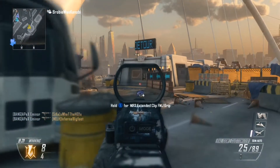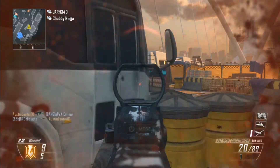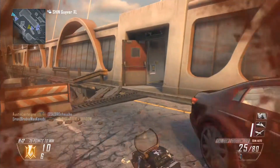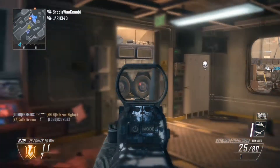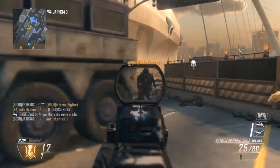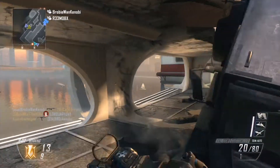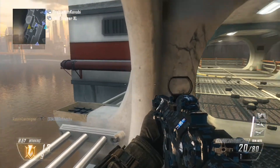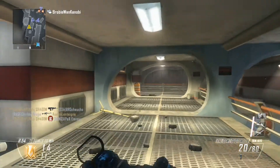So anyway, this is a team deathmatch on the map Detour, and this is Detour for those who do not know. This map does not seem to ever come up when playing online. Cove comes up a decent bit, Uplink comes up a decent bit, Rush comes up a lot. But nobody seems to like this map.